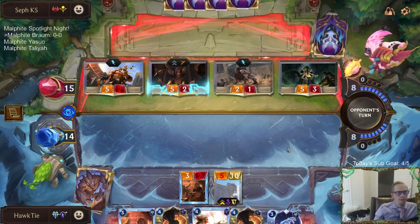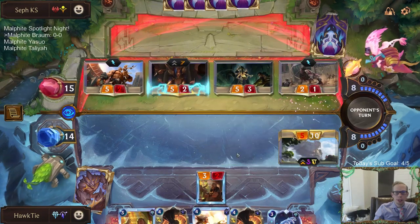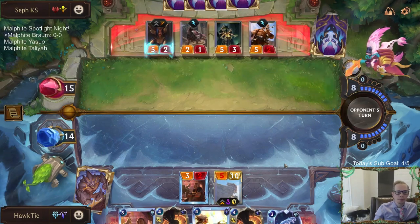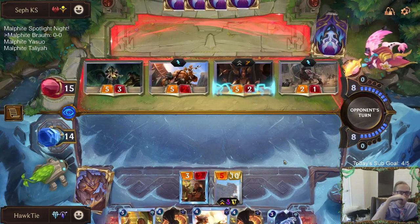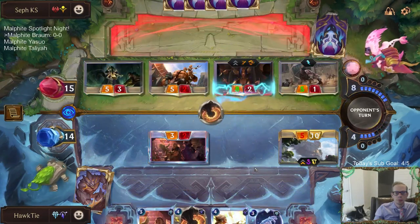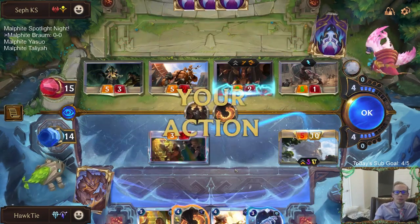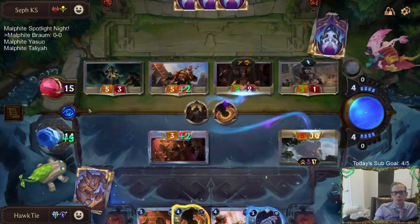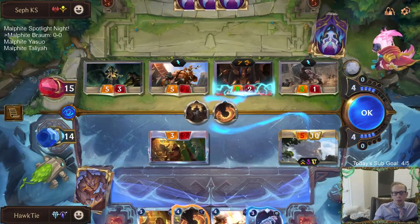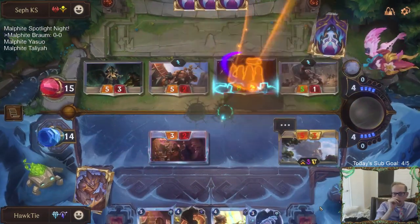I have two spells I can play this round. LeBlanc Sivir is a strong deck right now. This would have been a good match to have Avalanche or Blighted Ravine — especially Blighted Ravine just to help level up Malphite. The Ground Slams have been really nice though. I think I may just let Malphite die and play a new Malphite without Vulnerable. I know I can use Flash Freeze, but there's strength in saving it.